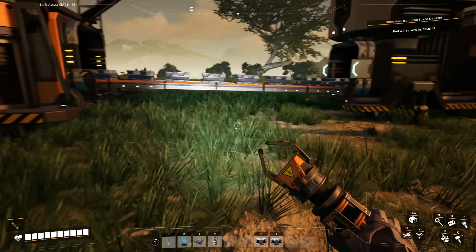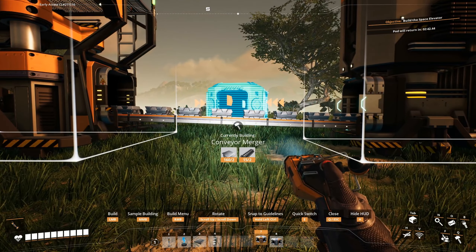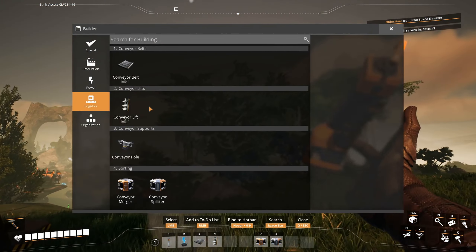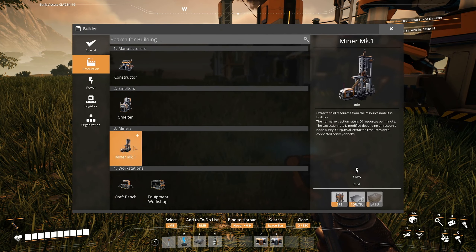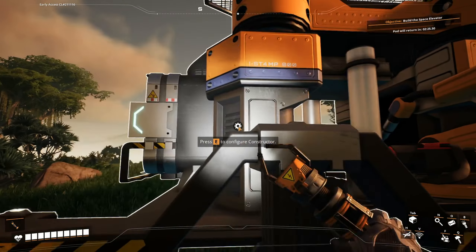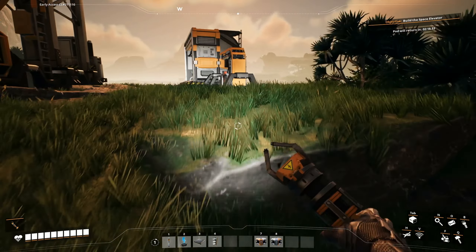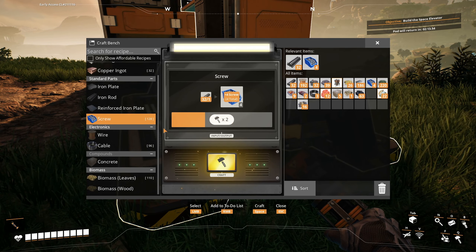That's the merger. Splitter goes like right here. Then we'll be able to make another thing here, unless I don't have the resources for it. I need the reinforced iron plates. Those reinforced iron plates are so annoying to make — it takes a whole bunch of screws.